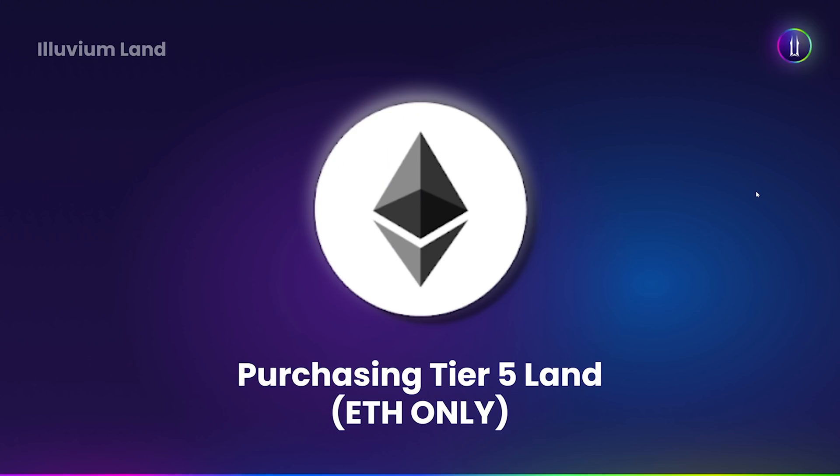If you are purchasing tier five land, you can only purchase using ETH — you cannot purchase using SILV2. We're using Ethereum layer one for the purchasing in the land sale, and then IMX layer two for the minting of NFTs. On layer one there's a gas fee; on layer two there is not a gas fee for the minting.